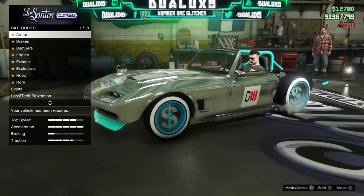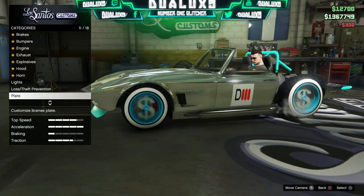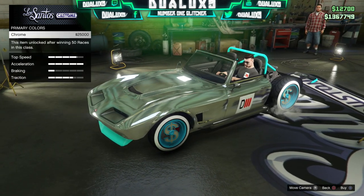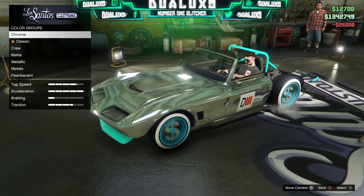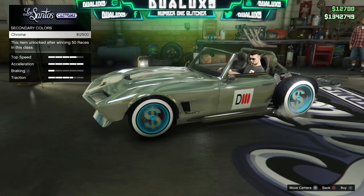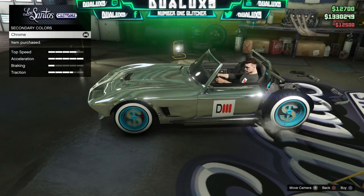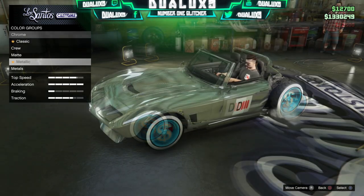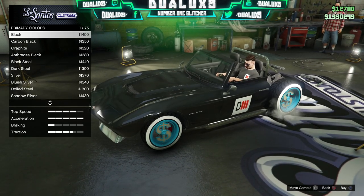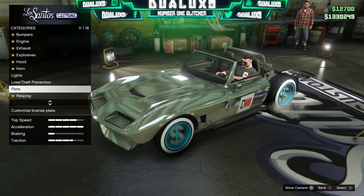Getting back to this glitch, what you want to do is bring your car over to Los Santos Customs and scroll all the way down to Respray. Change your primary color to chrome, back out of that menu, and then change your secondary color to chrome as well. Once you have both colors as chrome, back out of secondary colors and go back to primary colors. Then go all the way down to metallic and scroll over one of those options — do not buy anything — then back out until you go to Plates.